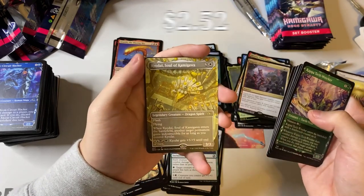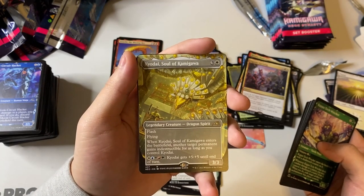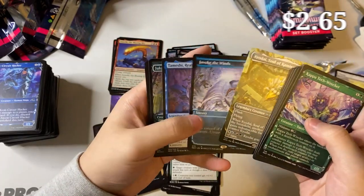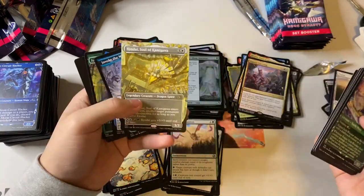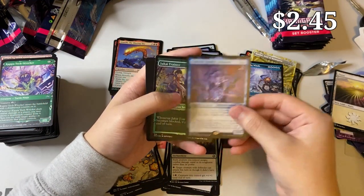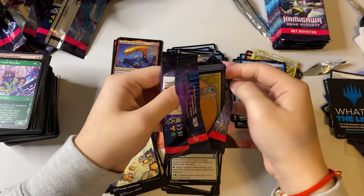We also haven't hit any planeswalkers yet — can we pull a planeswalker too? Voltage Surge, Go-Shintai — we got the green shrine. Generous Visitor, Okiba. And we hit Kyodai, Soul of Kamigawa — a five-color legendary enchantment battlefield creature. Not the best. Invoke the Winds — look at that alternate art, so nice! Three rares in this pack! Tamashi Reality Architect and Jukai Training.